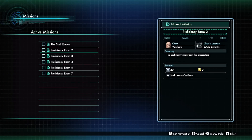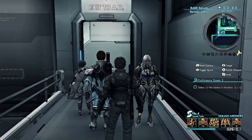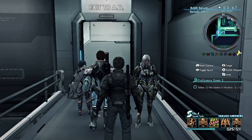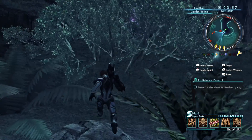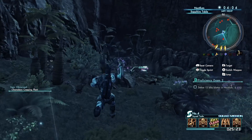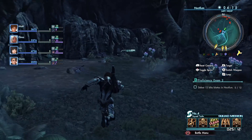Alright, let's move on to proficiency exam number two. The requirement is to defeat twelve random indigens in Noctilum. I suppose I can do that pretty easily. Let me use the gamepad to teleport close to where those indigens actually are. I'll show you guys where they are and then defeat all twelve. I'll have to reload the area a couple of times, so I'll show you where they are, defeat some of them, and then defeat the remaining ones offscreen so we're not spending the entire episode just defeating small low-level indigens.